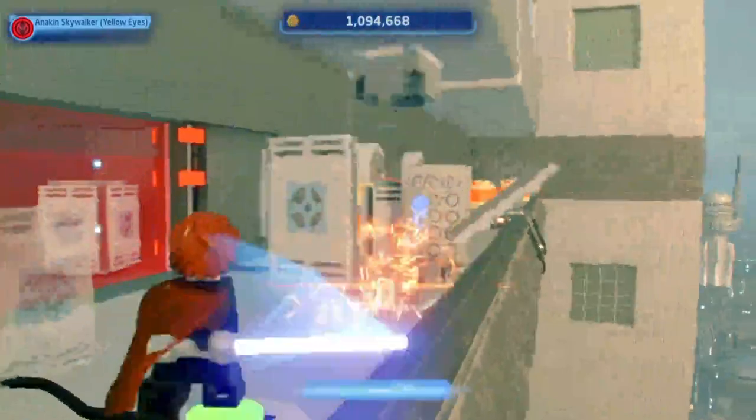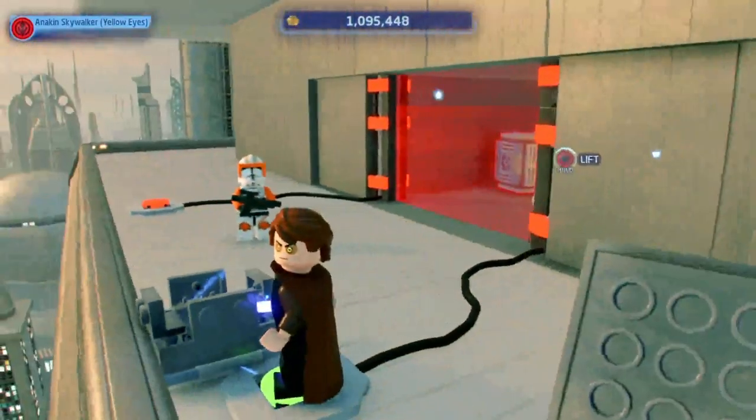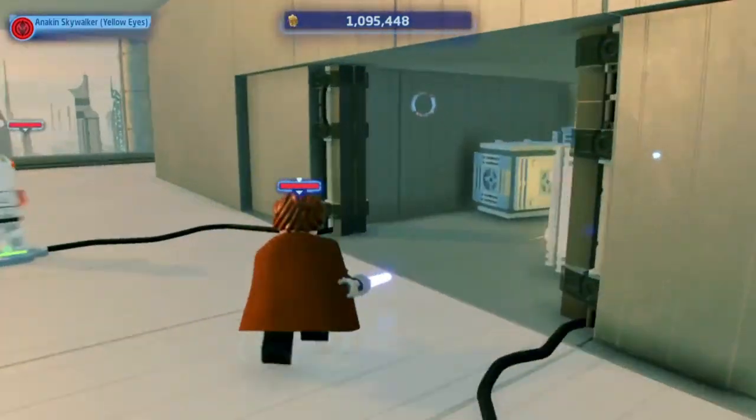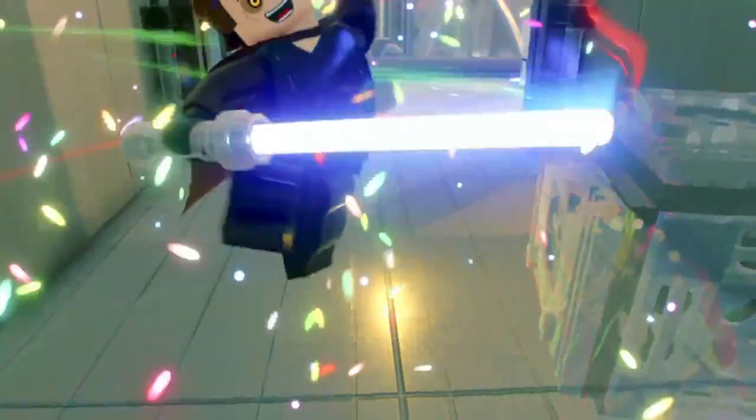And then you will find this ray shield, and basically all you have to do is step on these buttons. Then the ray shield will stop and you can get the data card.